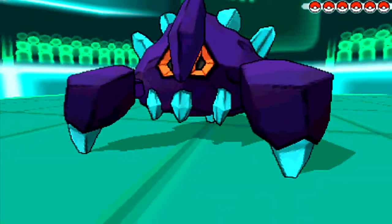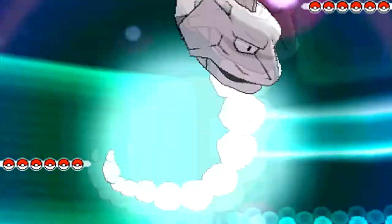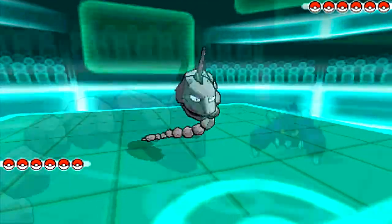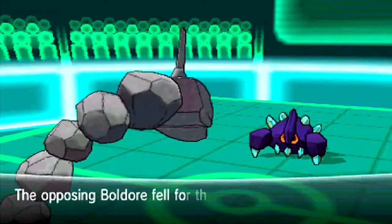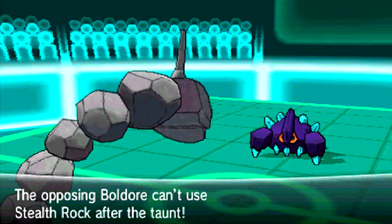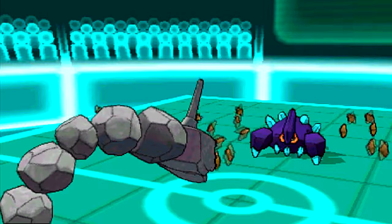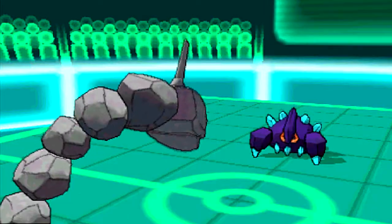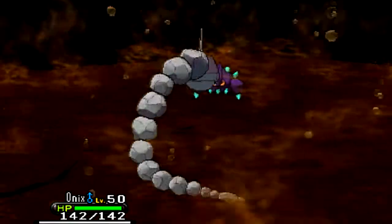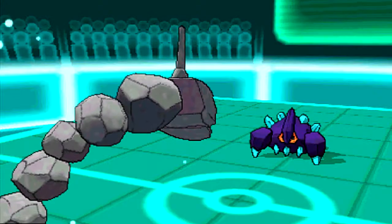My opponent starts off with Boldore, and when I see a Boldore I think you're going to set up rocks, or explode, or do something similar. As Onix can take the explosion, I'm pretty sure he's going to go for the Stealth Rocks, so I decide to taunt it, and then he can't set up his rocks. I decide to set up my own rocks, but he goes for an Earthquake, and it doesn't do too much — but it does more than I thought it would.